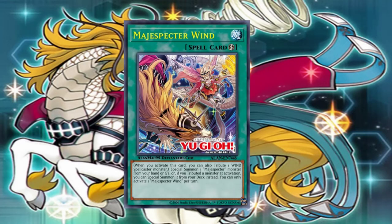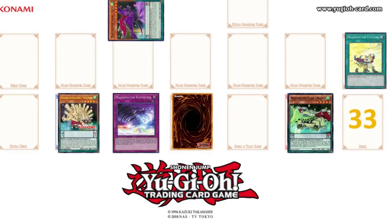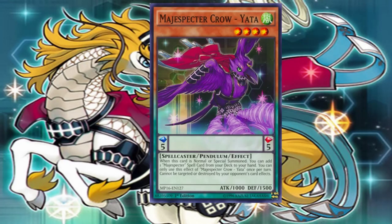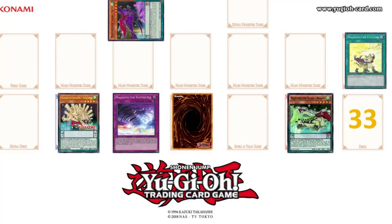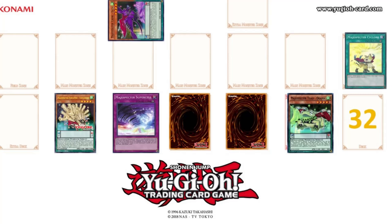Start the draw phase. Standby phase. Main phase 1. I Pendulum Summon — Majus Spectre Crow. Yatta! The grace of Majus Spectre resolves: when Majus Spectre Crow is normal or special summoned, I can add a Majus Spectre Spell from my deck to my hand. I set a card. Battle phase. Main phase 2. End phase.